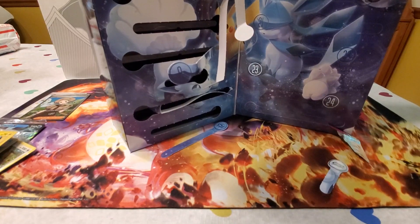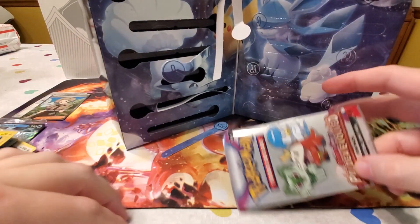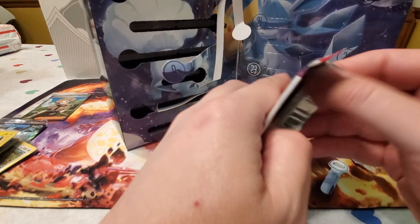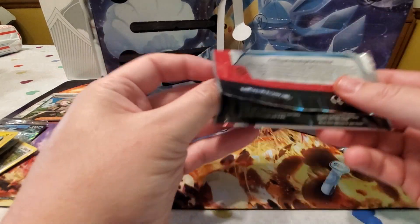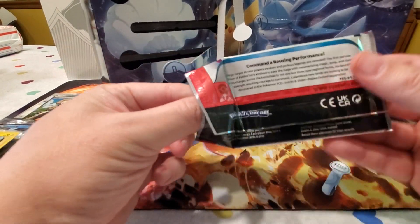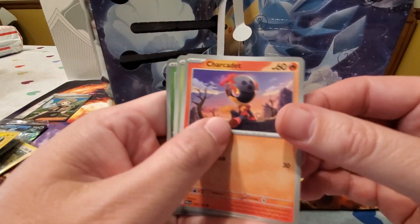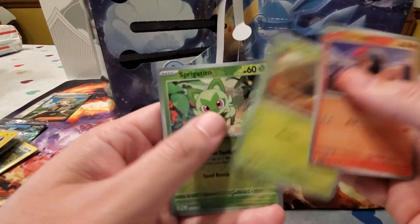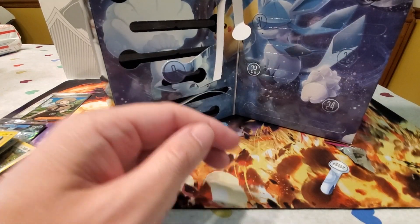Day fourteen is another fun pack — Paldea Evolved. These fun packs don't tend to have anything too exciting; they're all pretty basic cards. We got a Charcadet, a Rellor, a Reverse Holo Sprigatito, and a little info card.